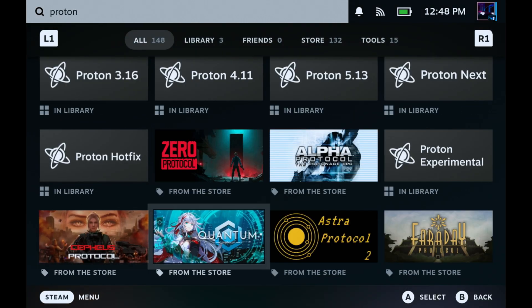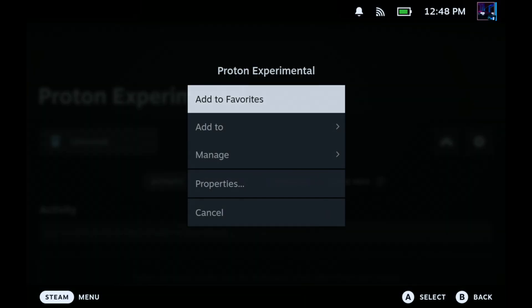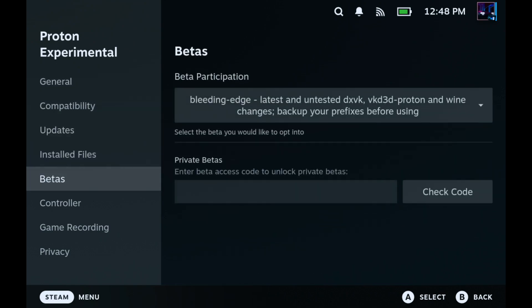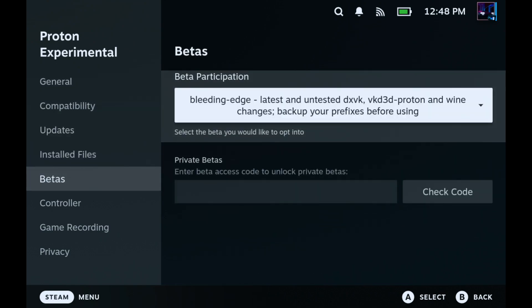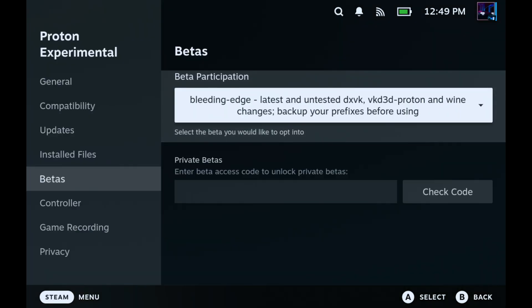Come down and find Proton Experimental, select that, and then go over to the gear icon for Properties. Come down to Betas — you'll see the beta participation is probably set to none by default. Go into that menu and select the bleeding edge latest untested DXVK option. That's the first part of what we need to get the game to launch and run on Steam OS.